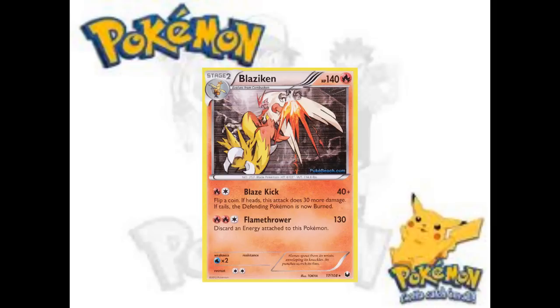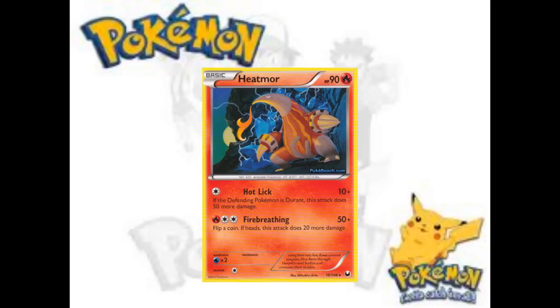Moving on to what might be the best card in the set ever — Heatmor, with Hot Lick. This is actually a single card that, if you play it, you will literally always beat the Durant archetype as long as you don't prize it or they don't mill it before you play it. Even if they know you can Revive or Super Rod, it is a basic. Initially when I saw the card I thought you'd have to use a fire energy or have a true retreat cost, but this thing just has everything. If the format was heavy Durant, you'd probably play two.